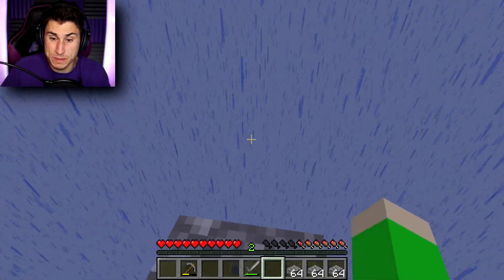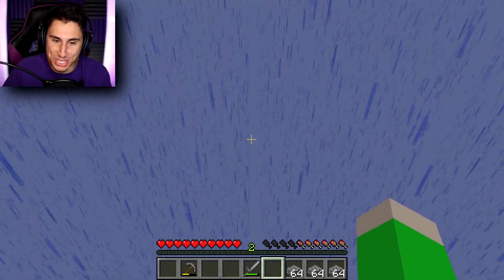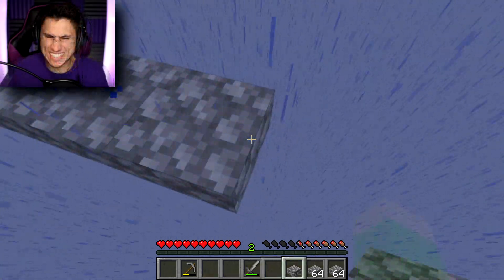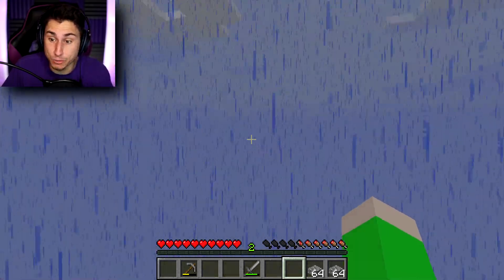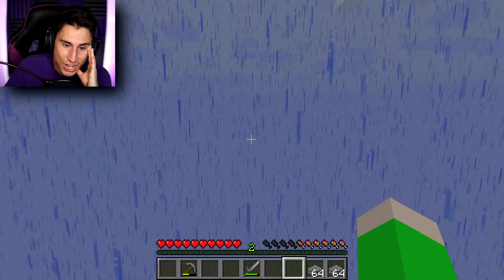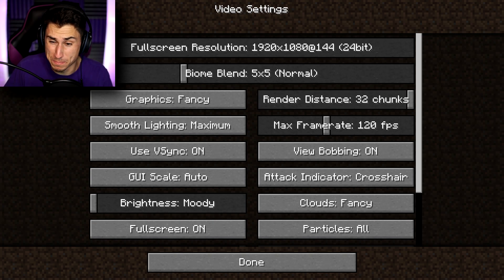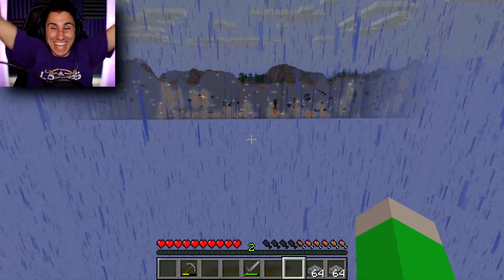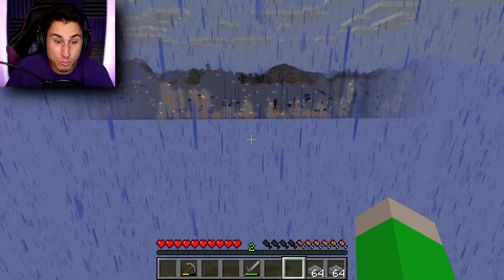I just laid down the first 43 bricks and I still can't see it. Oh my gosh, don't tell me this was a mirage. I definitely saw an island - am I going crazy? 64 more blocks down. I am so far that I can't even see my other base, and I still don't see an island. Wait, let me go to options. I think I put my video settings down - let's put it up to 32. Oh, there it is! It was there the whole time. That is not a mirage!